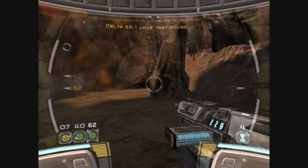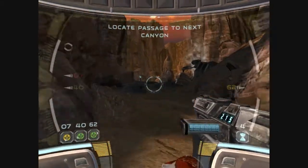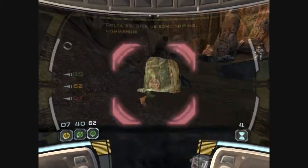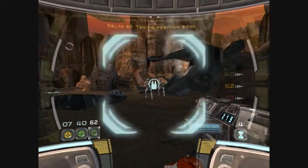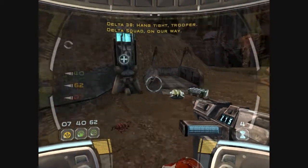Stand back, Delta. You got one, 2-8. I'm in there, P.O. Give us some sniping, Commando. Go, Commando. We sure could use your help in that. Hang tight, Trooper. Delta squad on our way.